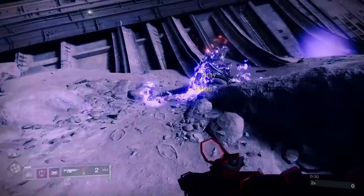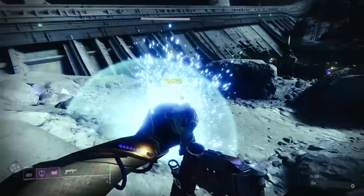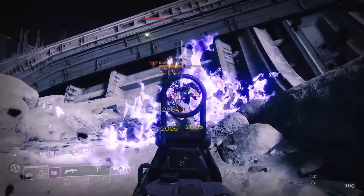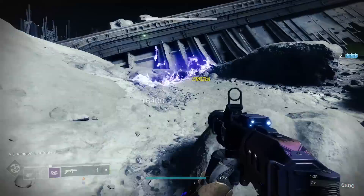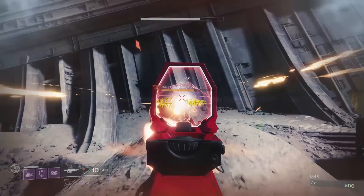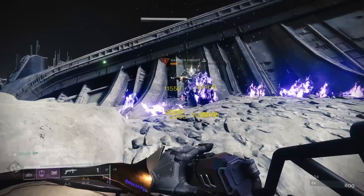So guys, that is Disruption Break in the current sandbox against Barrier Champions. Again, huge shout out to Dimitri for discovering this — this is amazing. This is going to change the game for me, because Nightmares and Nightfall Ordeals are just getting kind of stale. If I have to go in with two Izanagis and Divinity one more time, I'm going to lose it. And even though we showed damage from Izanagi's today, you could also utilize this with Mount Top — Disruption Break plus Oppressive Darkness. I was pretty much able to kill one of these 980 Barrier Champions in two Mount Top shots, which is pretty impressive. Just experiment with this — Disruption Break is an extremely valuable trait here.